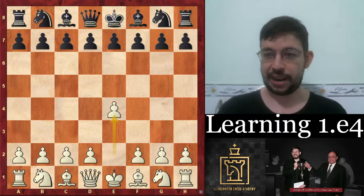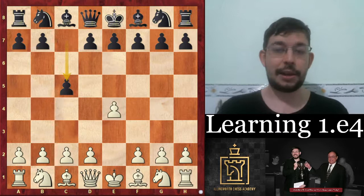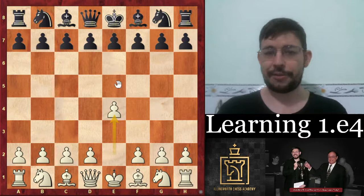Alright guys, let's get into the game. Ding Liren and Zhujina in the Ding vs. Challenges Chess 24 Blitz. Zhujina, one of the top Chinese female talents, played the move C5. Of course, when learning E4, there are obviously a lot of other systems they can play, which I've already covered in some other videos before.